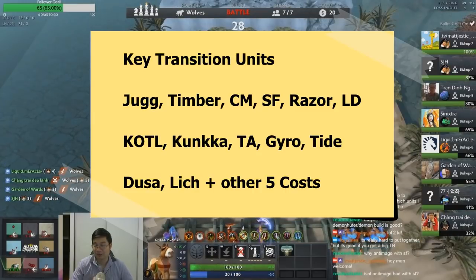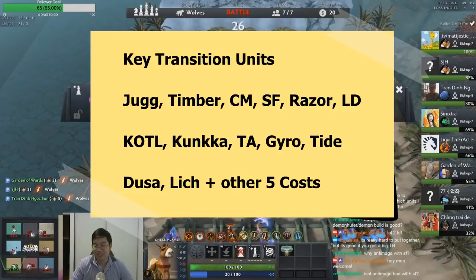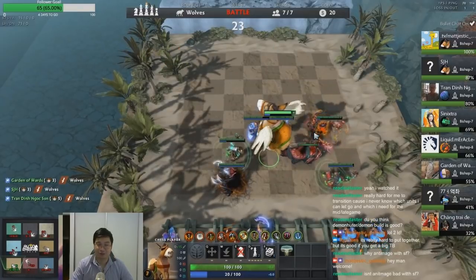Unlike most other builds, when you have a one-star legendary they tend to not get enough mana or they tend to die too fast.